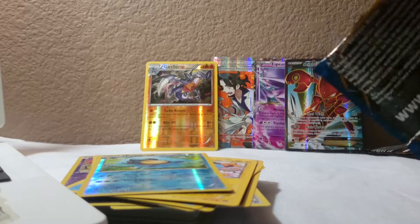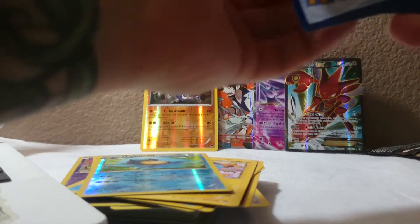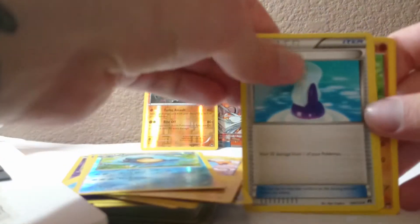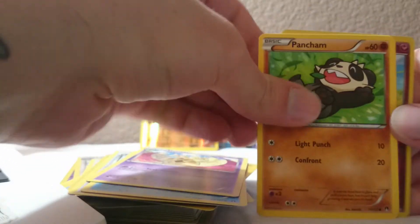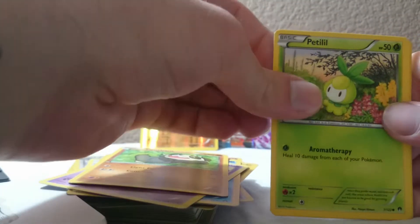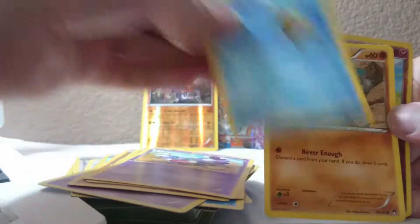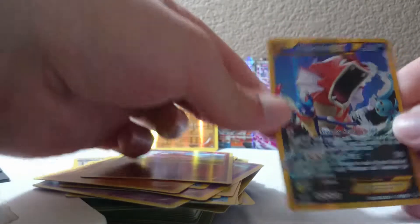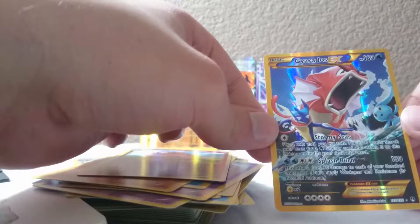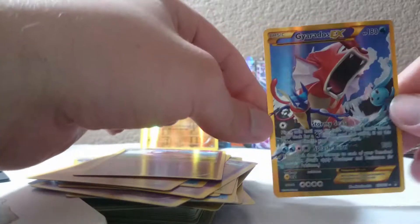Let's see what the next pack has to offer - will it be amazing? Who knows. A Potion, a Lapras, a Dewott, a Pancham, a Petilil, a Scorpio, a Staryou, a Gible, a reverse holo Aromatisse, and a Gyarados EX secret rare! Man, awesome - just an amazing card!